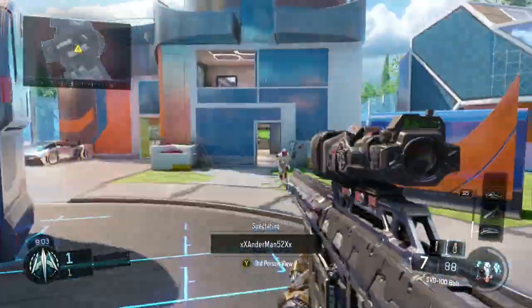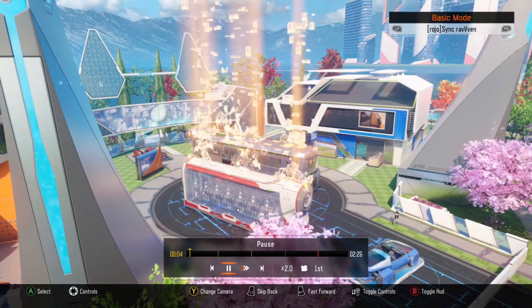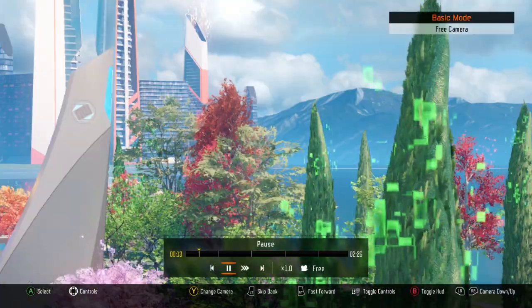Once you do that, just load up the film in theater mode and start it up. Once it starts, this is important — you don't want to press anything except hit Y twice. This way you're in free mode, and then just hit play.